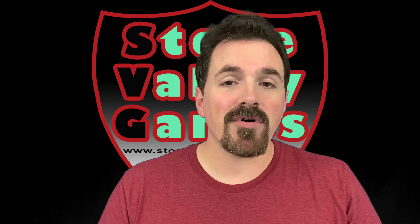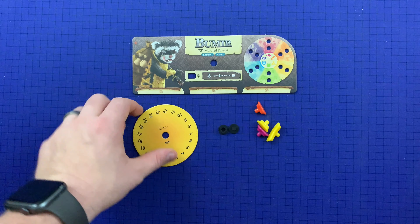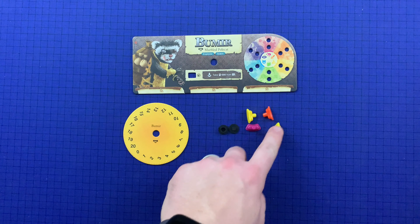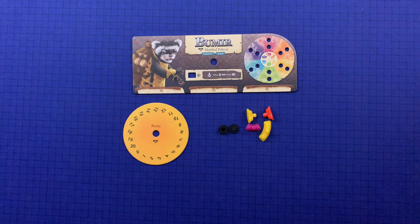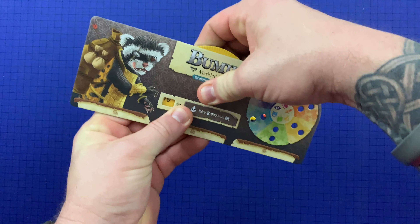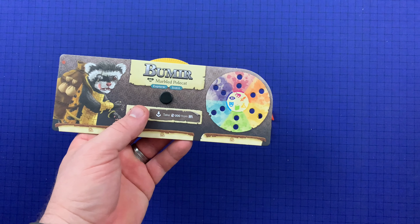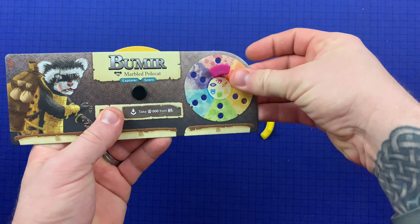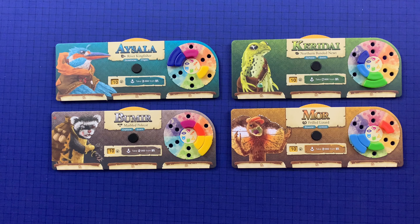Now let's get down to the table and I'm going to teach you how to set up Lands of Galzyr. The first thing you should do when preparing for your first game is take the adventure boards, the gold dial matching the name of the adventurer, and the appropriate plastic pegs based off of what it shows for that adventurer on the welcome sheet. Attach the gold dial, put these pegs in their correct position, and rotate this dial to 10 gold. When you're done, your adventurers should look like this.